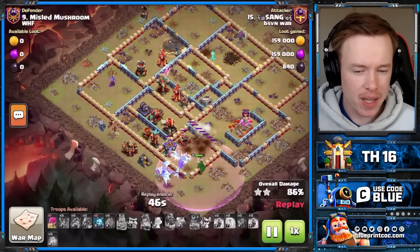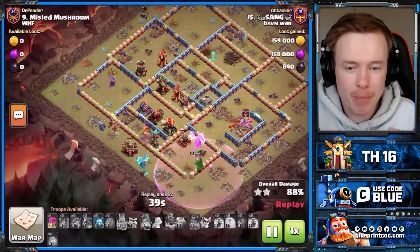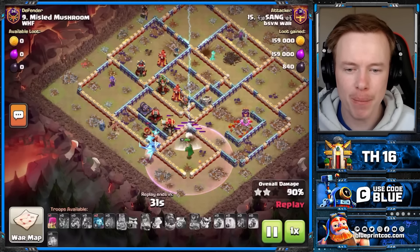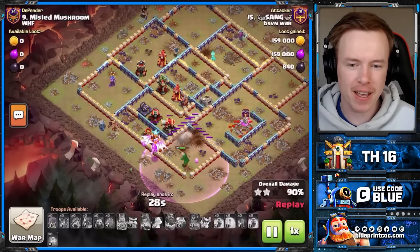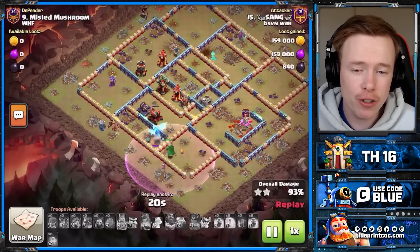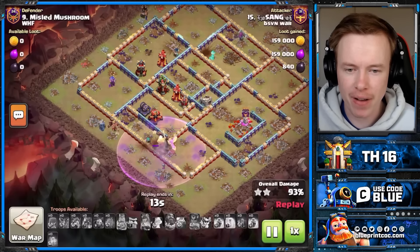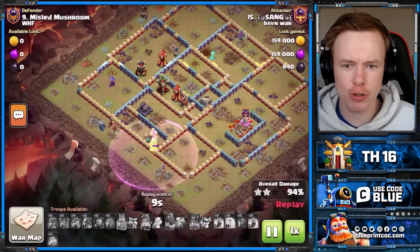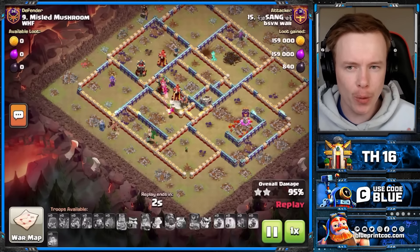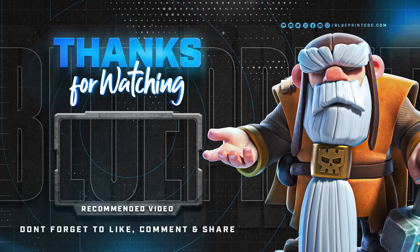I've run this base for a while — sometimes it does better than any other base I've used in war, honestly. There are times it gets fresh tripled, but I'm pretty happy with it. It wasn't enough for us to get the win — it did give us hope for a second that we might not get perfected, but we definitely got perfected. The link is in the description below. For those who listened the whole way through: run Triple Ice Golem. In the video I use a Titan, but run Triple Ice Golem — it's the best CC by far at Town Hall 16. Let me know in the comments what attack strategies you want to see this week. I'm a little bored of Town Hall 16 at the moment, so I want some inspiration from you all.